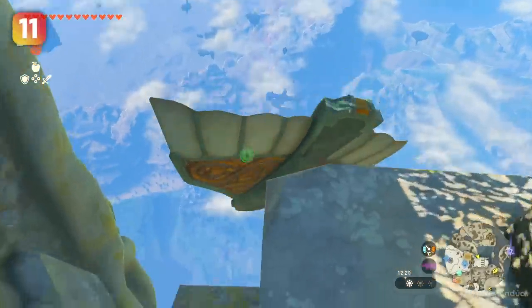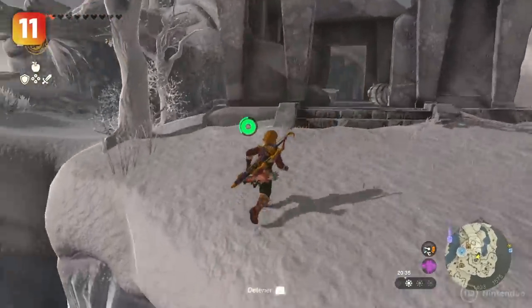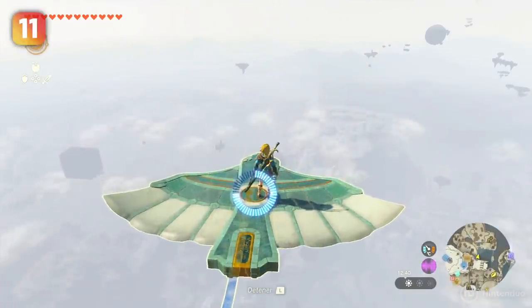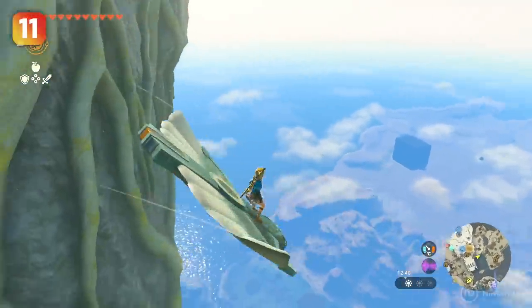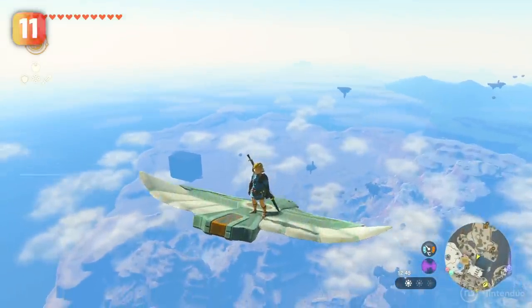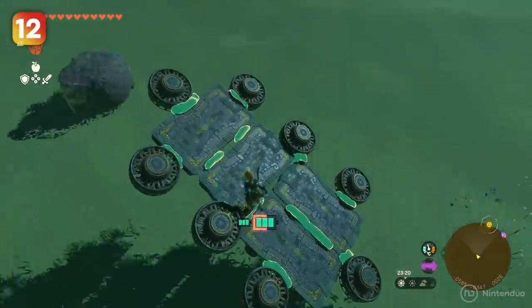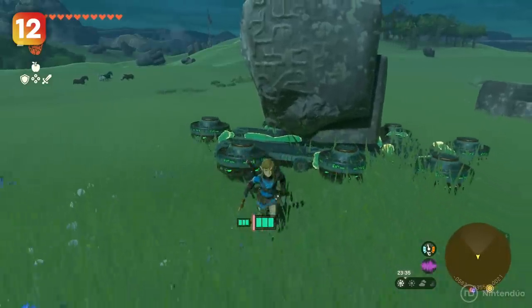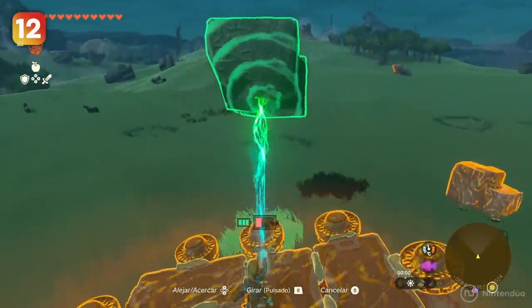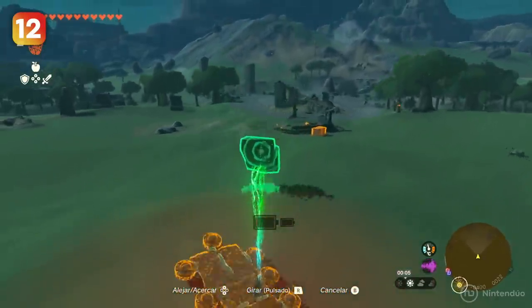Flying a wing can be quite tricky depending on the surface you are on. An easy and safe way to launch a wing is using the Ultra Hand and Recall we mentioned before. First, raise the wing as high as possible, then put it on your side and activate Recall on it. As you climb up, you'll gain altitude and start gliding straight away without any problems. This not only saves a lot of trouble, but also allows you to gain a little more height from the surface you are launching from. Also, any item you select with the Ultra Hand will lose all its weight, making it very light — ideal for lifting very heavy things into the air without the weight affecting the structures you've created.